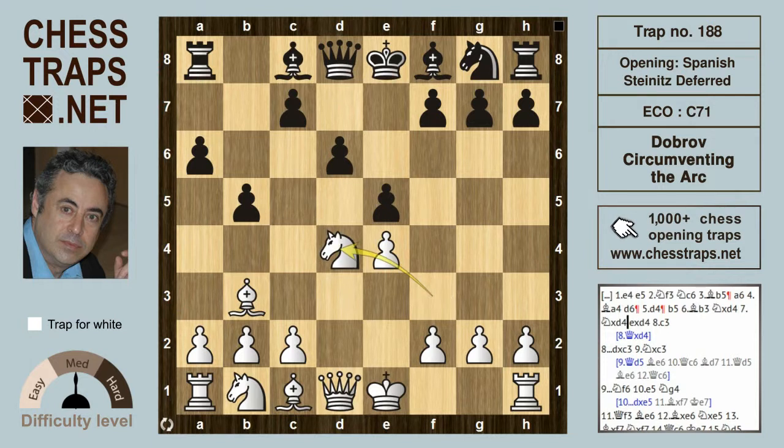White trades — knight takes — this is the Noah's Ark trap. If now e takes on d4, white dare not capture the pawn with queen takes on d4, because then he falls into the very well-known Noah's Ark trap, where the c-pawn marches forwards gaining time by hitting the queen and will get to c4, trapping that bishop and winning for black.